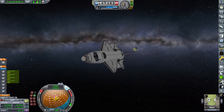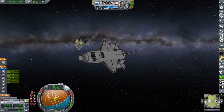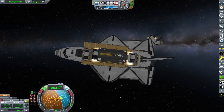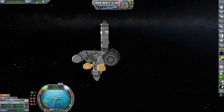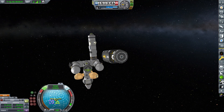Before they can dock we have to empty the shuttle's cargo bay, which is carrying our material kits required to get everything up and running. The large gravity ring at the bottom of the station extends our habitat time quite a bit, but it will also use nearly all of this cargo container's material kits in order to function.